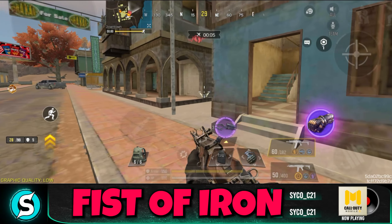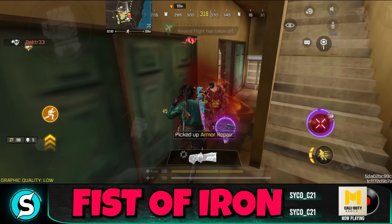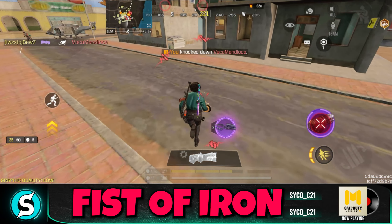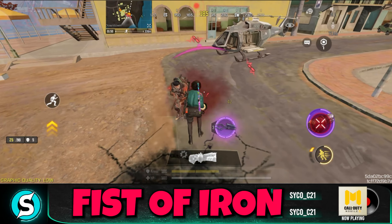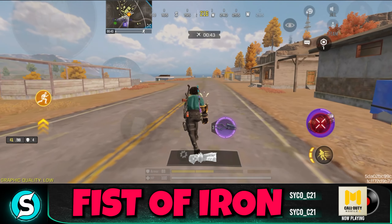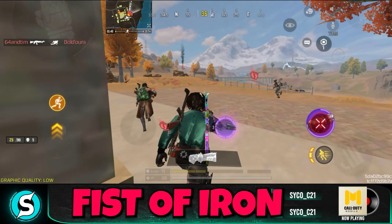Jumping and then using the Iron Fist creates a unique effect — anyone across the radius takes damage. This is the highest way of dealing damage to the opposition. When you use it directly it does 45 damage per punch, but using it with the jump maneuver you can get up to 70 damage. To perform this, just press the jump button and then hold the fire button.